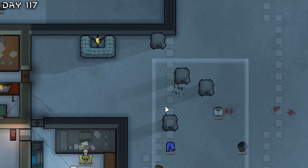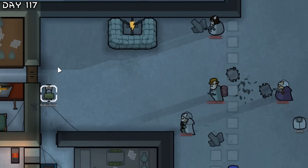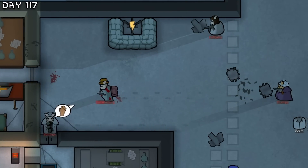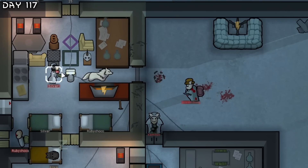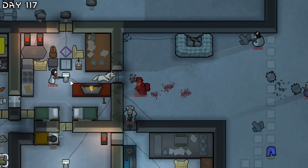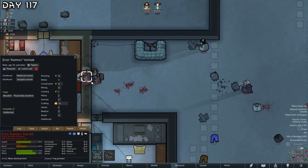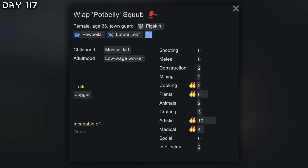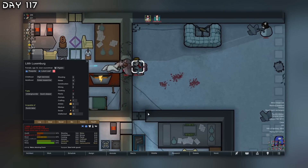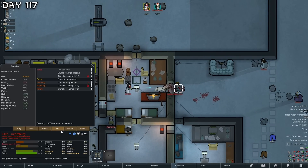A raid - let's do this. This will be difficult. Let's see if we have any good pigs - look at this pot belly. This one here - if only I could support more colonists.